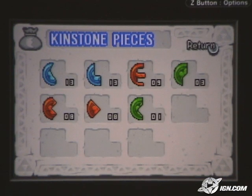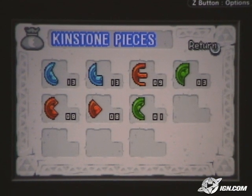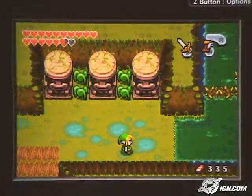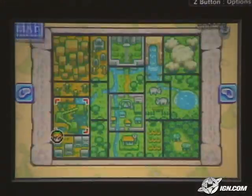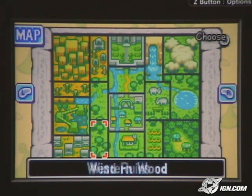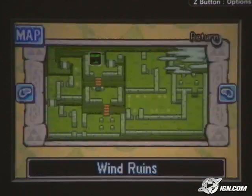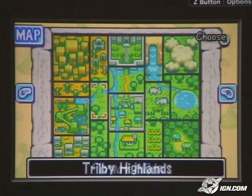These are all the kinstone fragments that I found right now. Occasionally I'll find people who are willing to fuse kinstones with me, and if I fuse them, you'll see something on the map that indicates where there's been some kind of effect. Like that little plant icon up there is something that resulted from kinstone fusion.